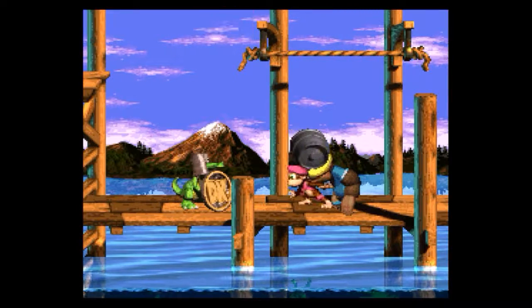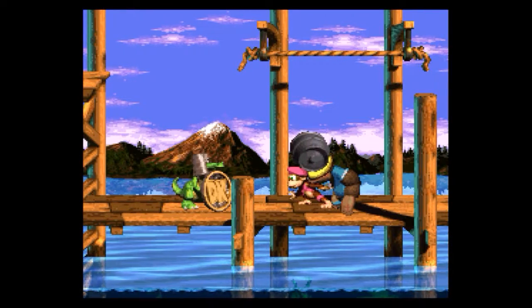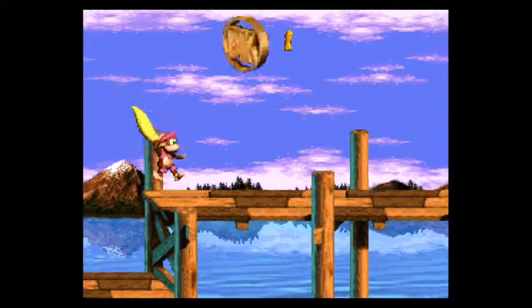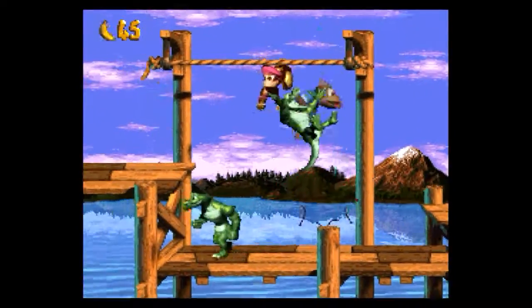To get the DK coins, these guys hold them. If you hit them with this it'll just ricochet off - you need to hit them from behind so their shield can't block it. Like that. And there we go. So we're one DK coin down and one bonus ring down.